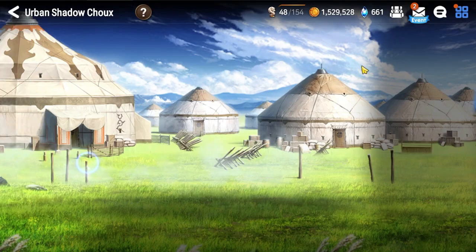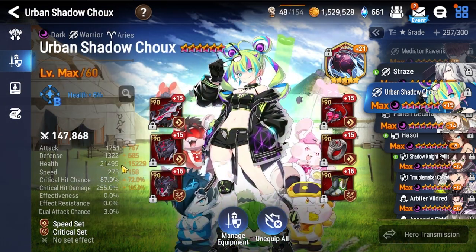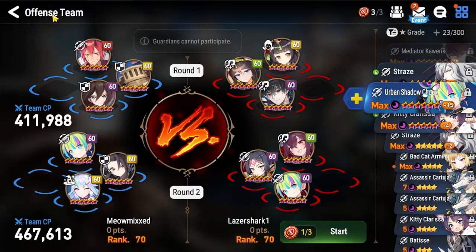And then I put just this artifact for 15 crit chance, so I can actually fix my crit chance on my Shu. And that's it for round two.